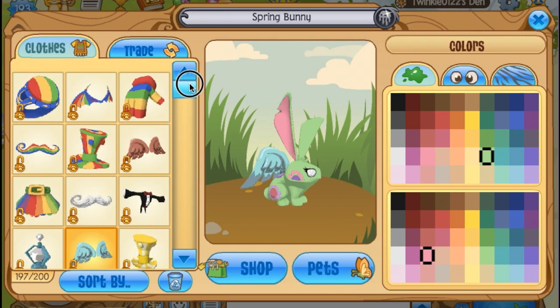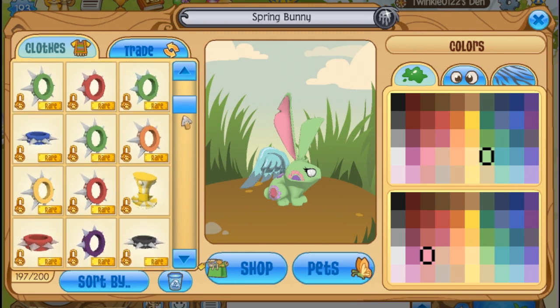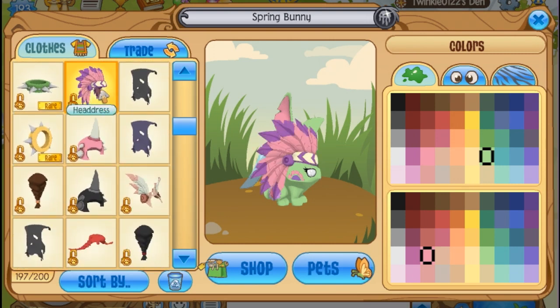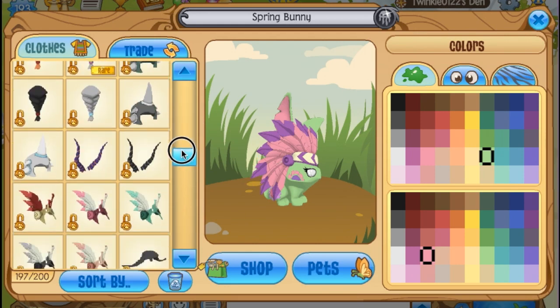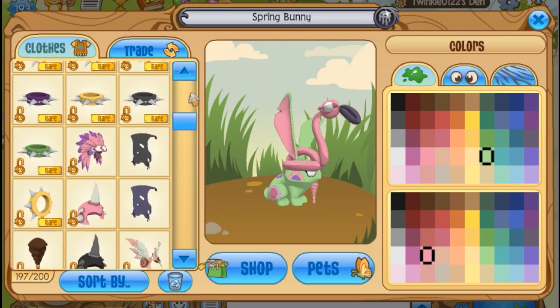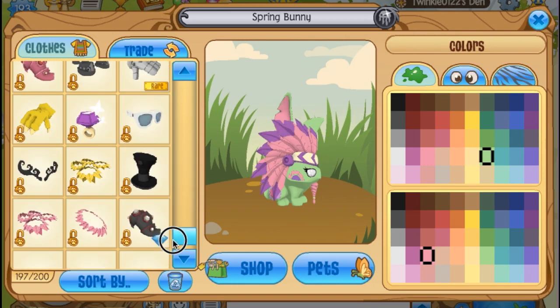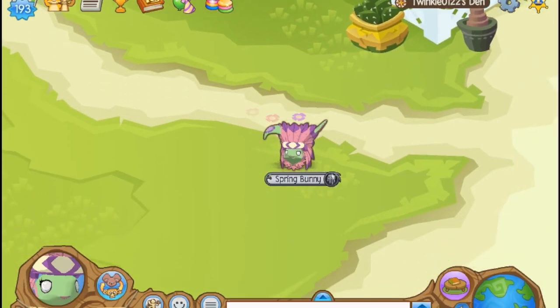I don't know if these cupid wings are rare or not. Like, because people are like 'glossy cupid wings.' I don't know if they're rare or not. I wanted to put like a nice look on it. A headdress - that's cool. I wanted a headdress. And I don't know what else. Maybe a beard? Does that look okay? No. That's cute, okay, we'll do that. So there's my spring bunny.